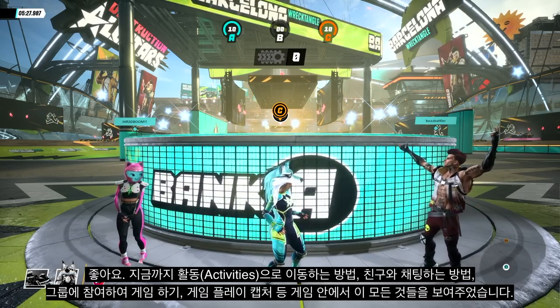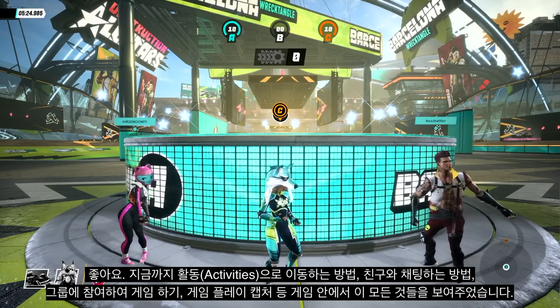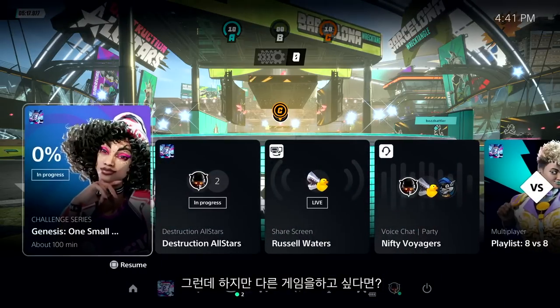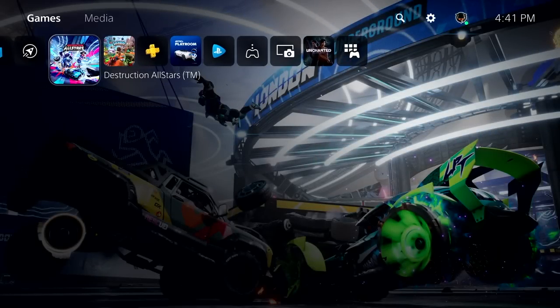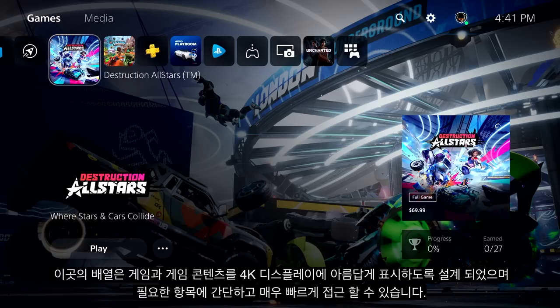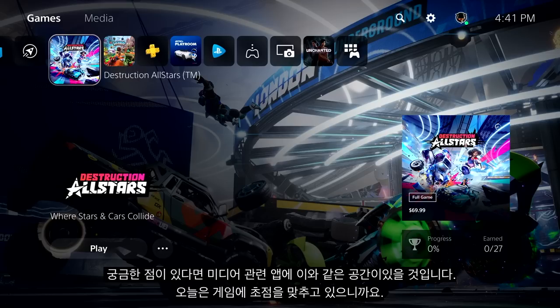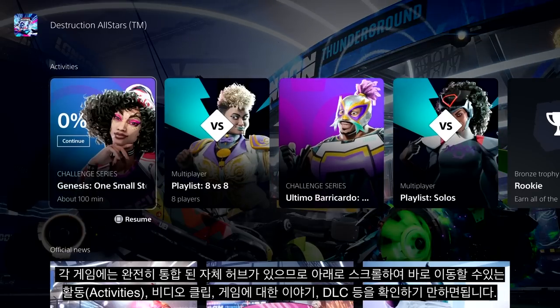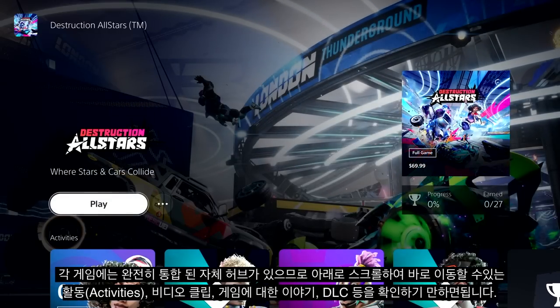So far we've shown off how to jump into activities, how to chat with your friends, get into groups together to play, and capturing gameplay — all of that while in-game. But what if I want to play a different game? Welcome to the PlayStation 5 home screen. This is where you'll land when you start up from a powered-off state, and where you'll go when you want to choose a new game to play or download. The layout is designed to present games and game content beautifully on a 4K display, with simple and super-fast access to what you need. Media-related apps will have their own space, but today we're focused on gaming. Each game has its own hub completely integrated, so all you need to do is scroll down to see activities, video clips, stories about the game, DLC, and more. Backward-compatible PS4 titles will benefit from some of these features too.